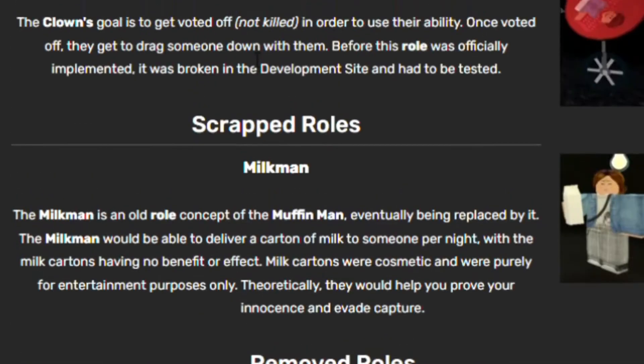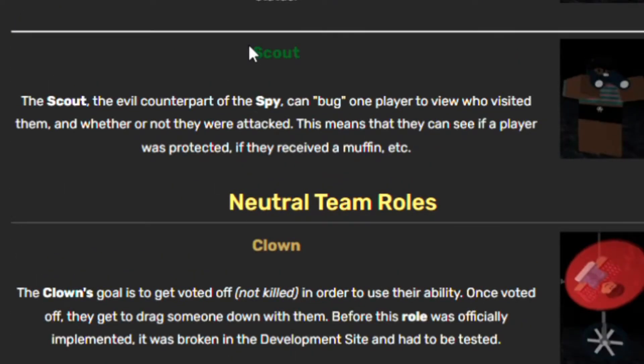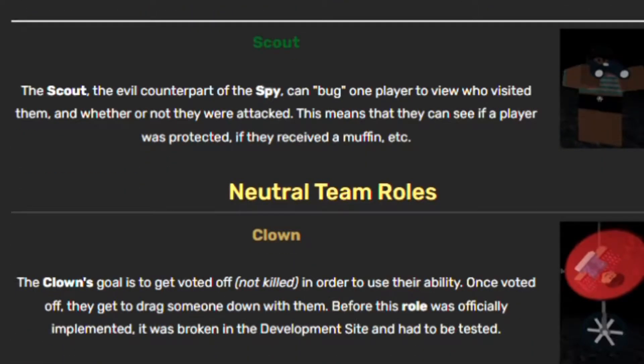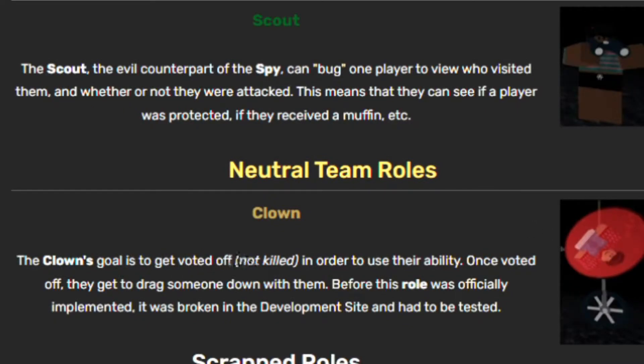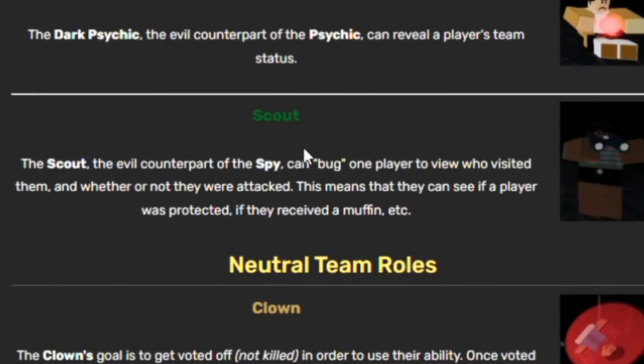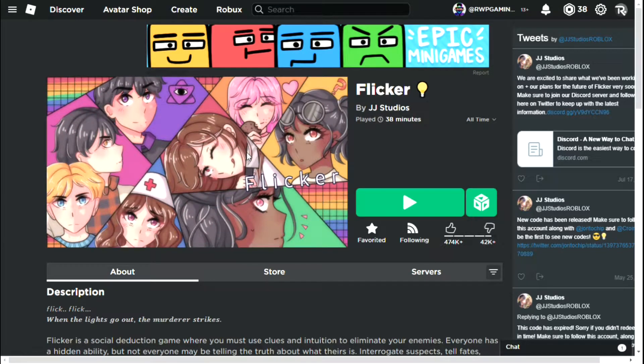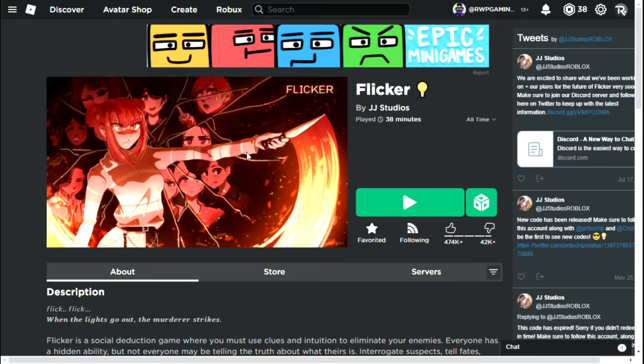The clown is one of my favorite roles — it's so funny. The clown's goal is to get voted off, not killed. Once voted off, the clown can kill someone, bringing them back to the dead with them. Now let's go back to the Flicker page — there's so much to cover!